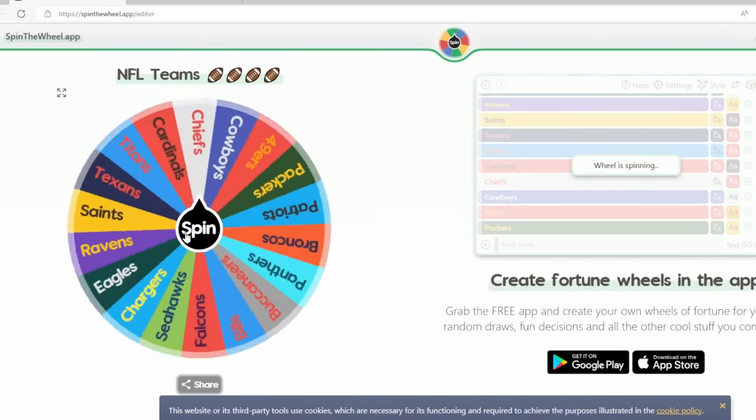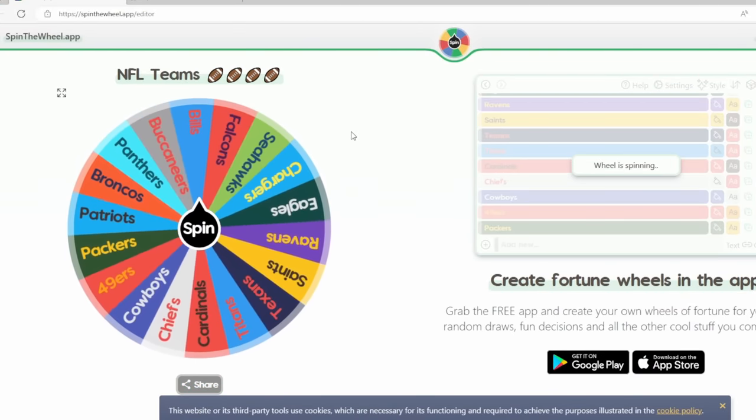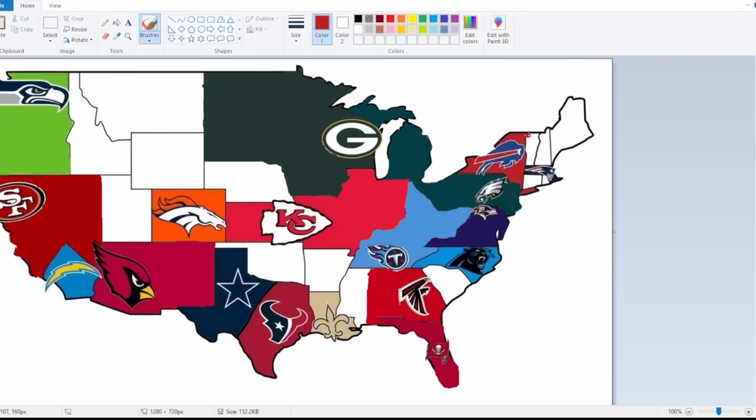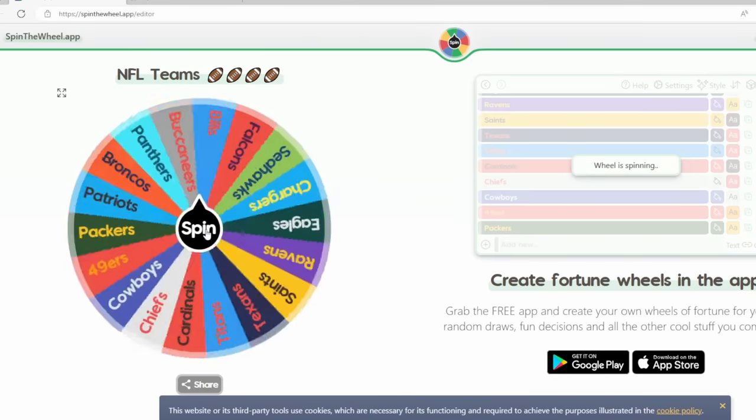Buffalo Bills get their first spin of the day, heading northeast to unclaimed Vermont — a freebie state. Now they're starting to circle their empire around the New England territory. Bill Belichick seems to be laying low, trying to avoid conflict and survive as long as possible to maybe wage a sneak upset at the very end. We'll see if that works.